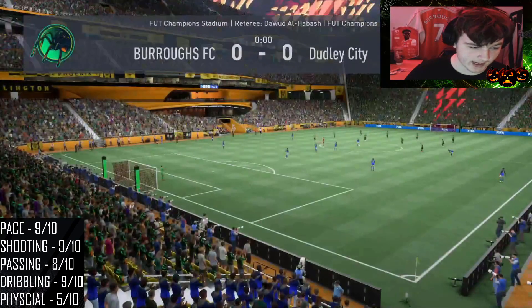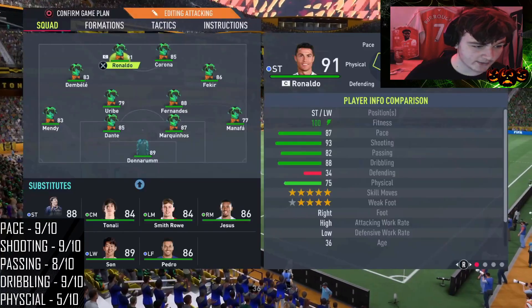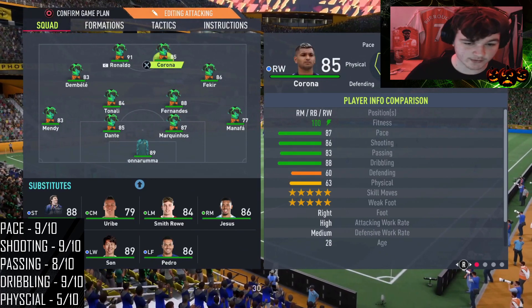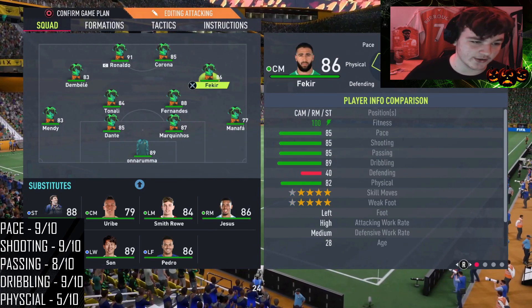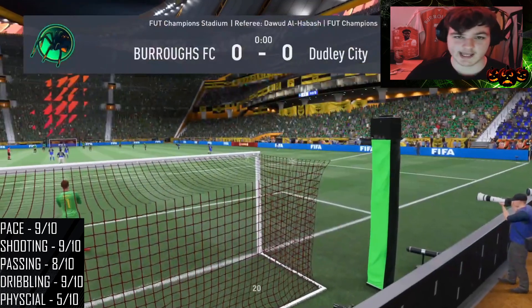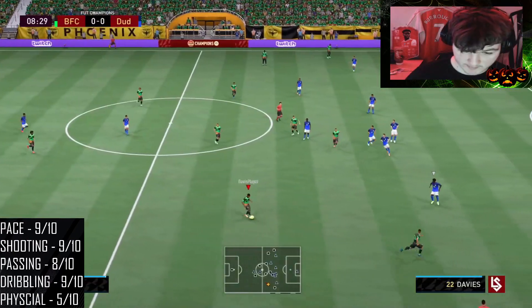We're starting him as a striker in a 4-3-2-1 along with Ronaldo. At right CAM we're going to sub off Uribe — we're just using him for the chemistry. We'll try Corona as a right striker because he's got five star five star, and I feel that five star five star will be wasted out wide. If he's not working there we'll move him down to right CAM. Really looking forward to trying this card.